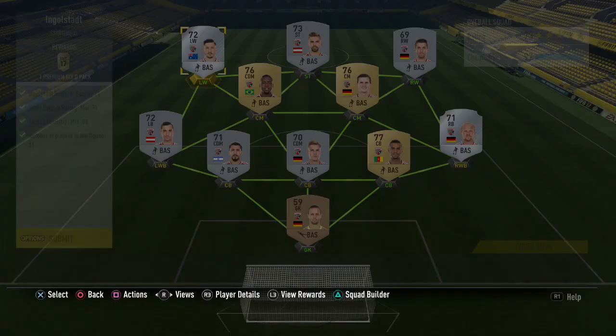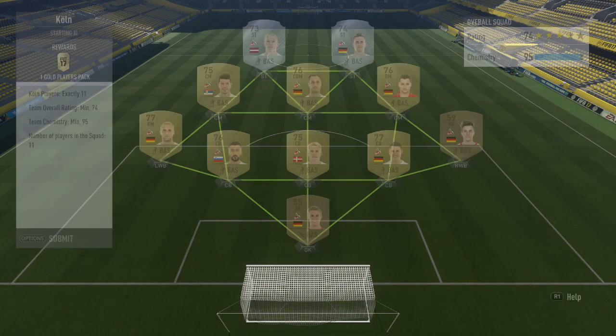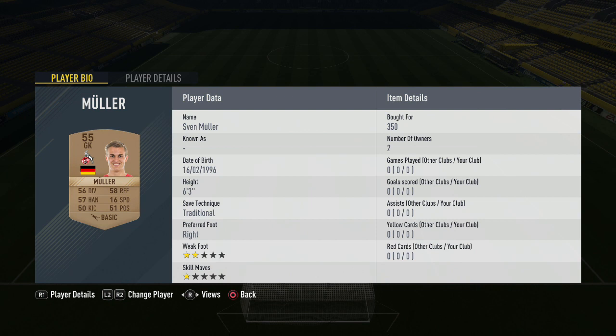Moving on to Köln — actually part of the marquee matchups again last weekend — the next side in this SBC group. It's a five at the back formation, this time 5-3-2. We start in goal with Sven Muller for 350 coins — a 55-rated non-rare bronze but you still get the required rating overall. Right wing back Klunter costs 600 coins for the German bronze card. First central defender Dominique Heinz costs 700 coins. Alongside him, Frederick Sorensen costs 750 coins for the Dane, getting you full chemistry in that second centre-back position. Rounding off the three central defenders is Maro for 800 coins for the Slovakian — or Slovenian, I always get confused between those flags — completing that back three.